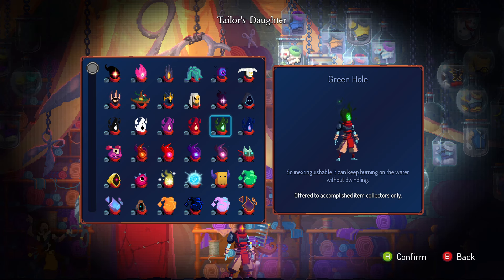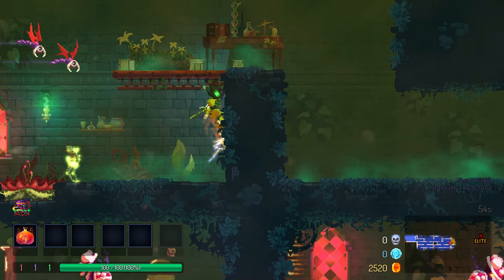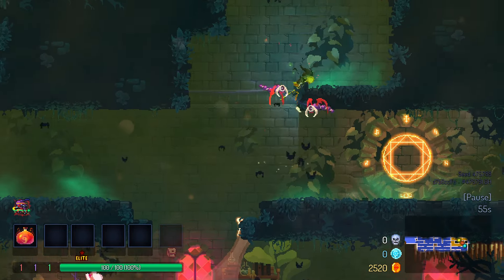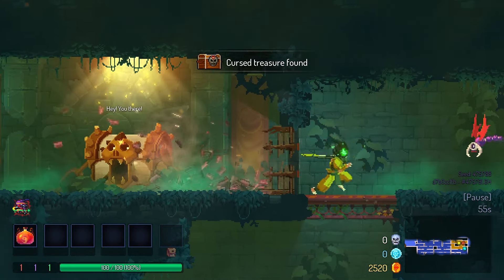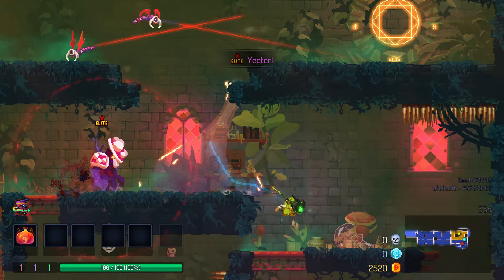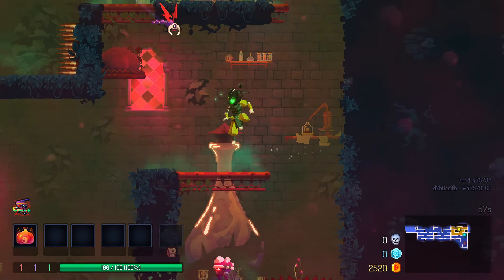The Green Hole: a complementary head to the Red Hole. Unlock 75 items. I gave the Red Hole a 0 out of 10, so I guess that means I've got to give the Green Hole a 10 out of 10. I don't know if I like the head that much, but that is how the math works out, and who am I to argue?